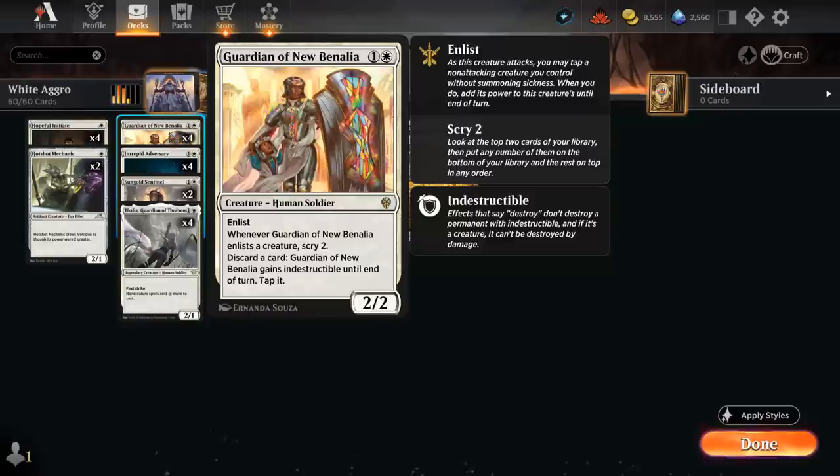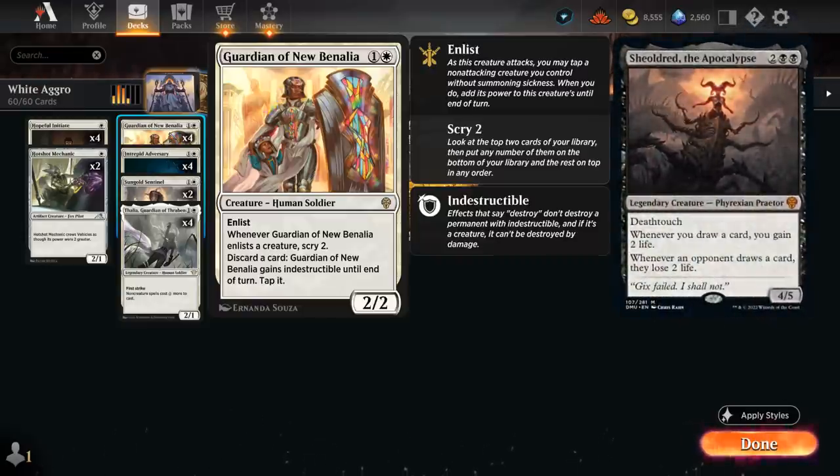A 2-mana 2/2 with enlist, meaning as this creature attacks you may tap a non-attacking creature you control without summoning sickness, and add its power to this creature's power until end of turn. That's a great way to attack past larger blockers once there's a board stall in the late game. If your opponent has a creature at 5 toughness, you can enlist one of your many 3-powered creatures to get Guardian up to 5 power.